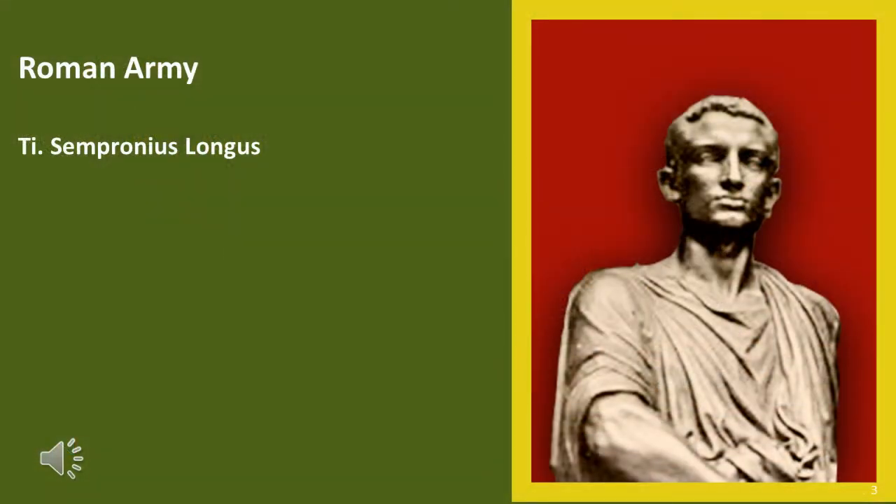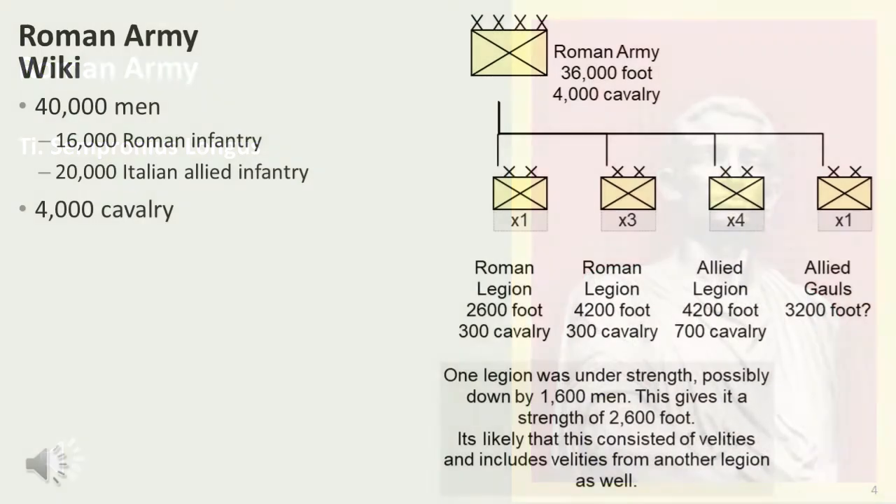Let's start by covering the order of battle and troop types of the Roman army. Our main source comes from Polybius, with Livy being a possibly secondary, less reliable source. The combined force which Sempronius led into battle included four Roman legions. At full strength these should have mustered 16,800 men, including 4,800 Abilites. At least one legion is known to have been significantly understrength. Polybius gives a total of 16,000 Romans.